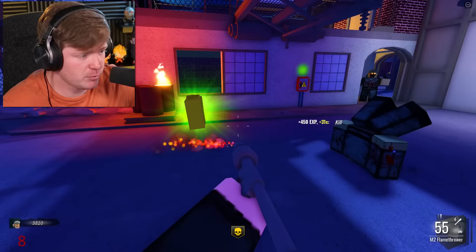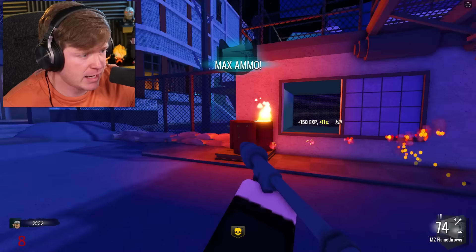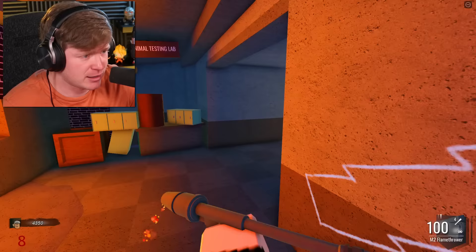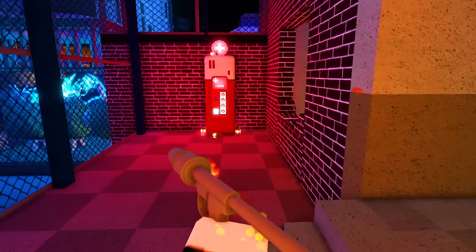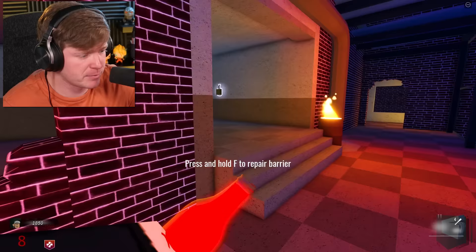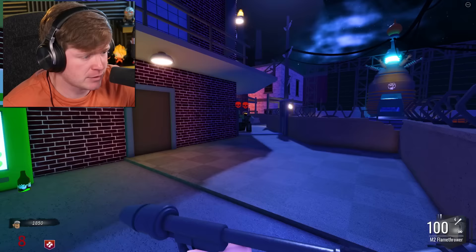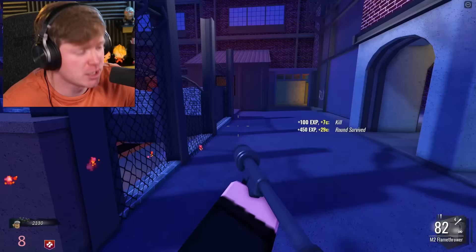We got some max ammo — I don't really need it, but I'll take it. While we have insta kill and stuff like that, let's go ahead and explore a little bit. We need to get some Juggernaut — it basically means it'll take more damage for the zombies to destroy me. I forgot where Juggernaut is, but never mind, it's right here. Let me go ahead and drink my soda. It's literally like Call of Duty. I am in love with this game. That's amazing — take a seat, off to round number nine.